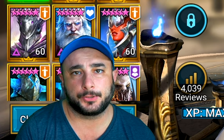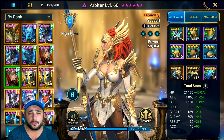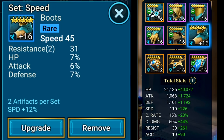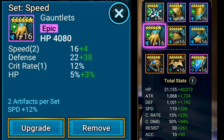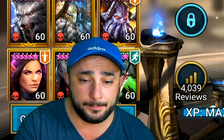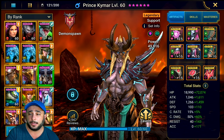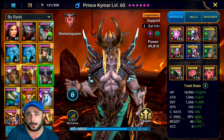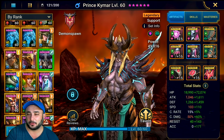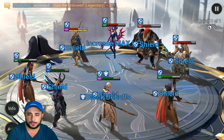When it comes to gearing these champions, Arbiter is a no-brainer - you want her to go as fast as possible, so build her with six pieces of speed gear. For Kaimarl, I put him in a shield set because I wanted extra protection against Hegemon teams to make sure my Royal Huntsmen stay alive. I still want him to be fast and over 200 speed because we don't want the battle to go too long. The primary objective of Kaimarl is to go last - after everybody else goes.